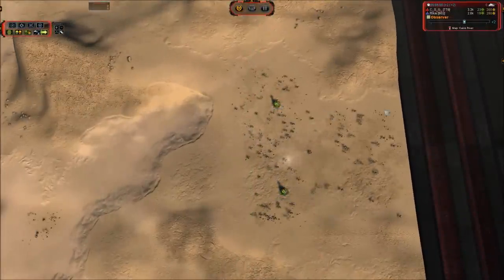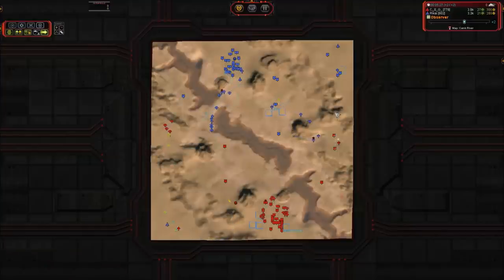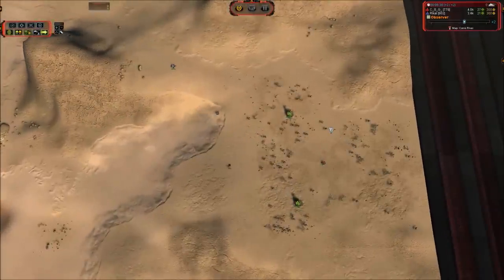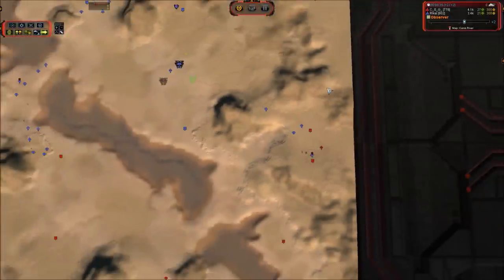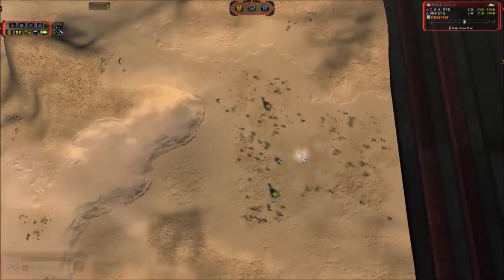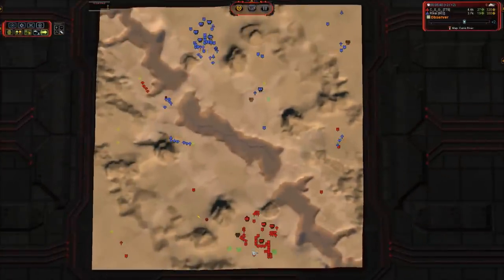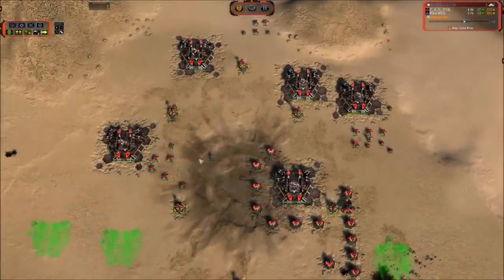Looks like we've got a little bit of an eco advantage to CSG — he has capped a few more mass extractors. He is taking the expansion on the right hand side and is about to take the left hand side, which is going to give him a greater lead. We will actually break even if Rick fills in this mass extractor here. But CSG is about to lose his expansion — we've got a Mantis, a scout, an engineer, and an anti-air unit, a nice little mix to take this over, protect from any bombers, and kill off those two mass extractors.